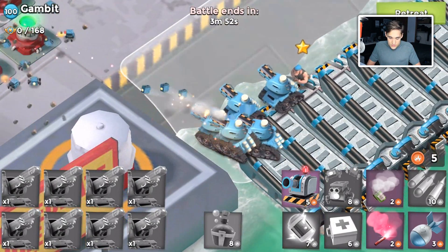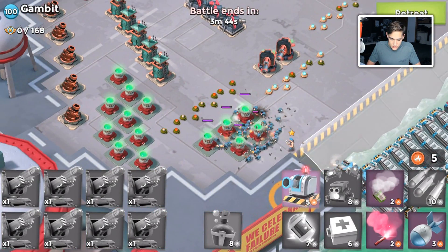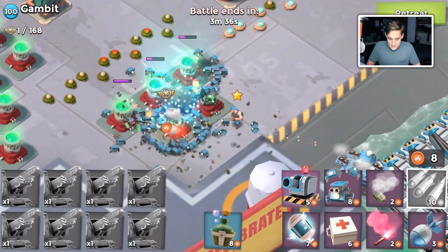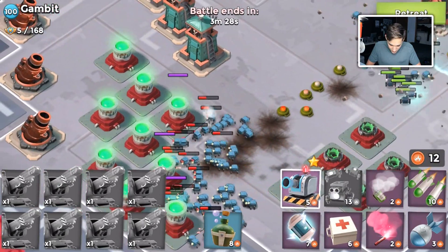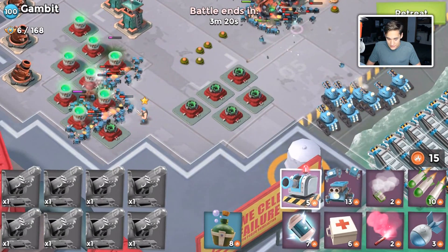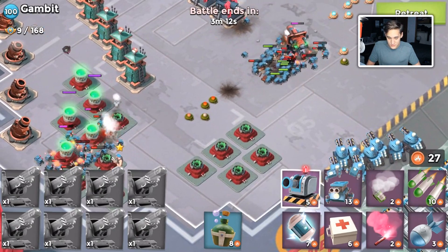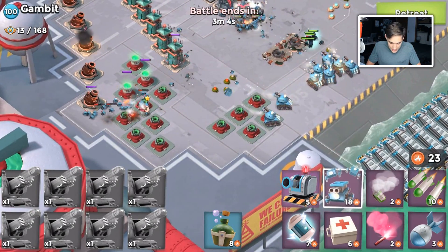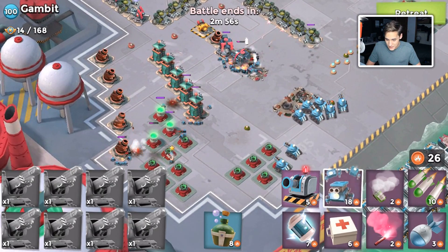One thing to note is these proto troops — that's what they're called — the proto troops actually don't have any collisions, or they have very minimal collisions. So they can clump up very easily; they could all stand in the same pixel as far as I can tell. It's only for a weekend so it's not even a big deal. If it was a permanent troop they would obviously want to change the way it works.